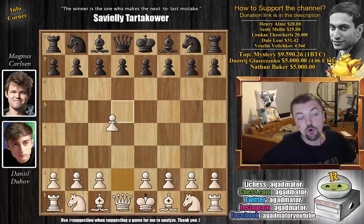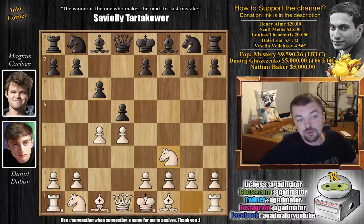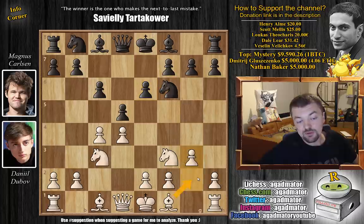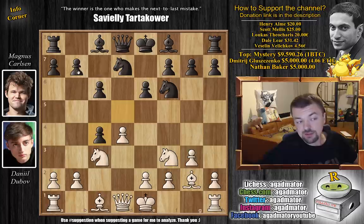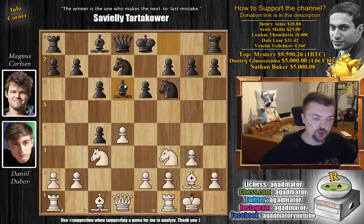Dubov with the white pieces opens with d4. We have d5 by Magnus, c4 by Dubov, and now c6, going for the Slav defense. We have knight to f3, knight to f6, and now knight to c3. We have e6 by Magnus going for the Semi-Slav, and now g3 preparing to fianchetto the light square bishop. We have knight b to d7 just continuing development, and bishop to g2.